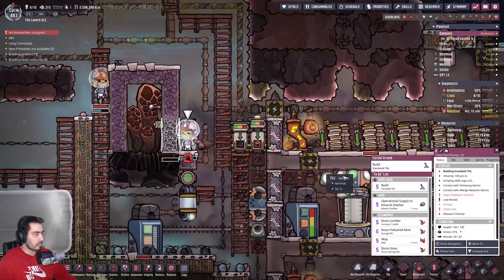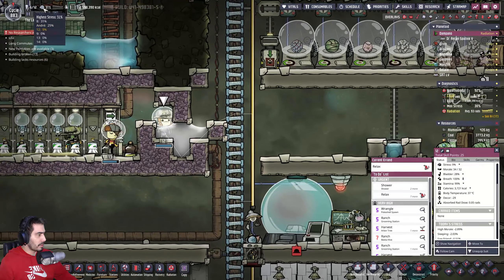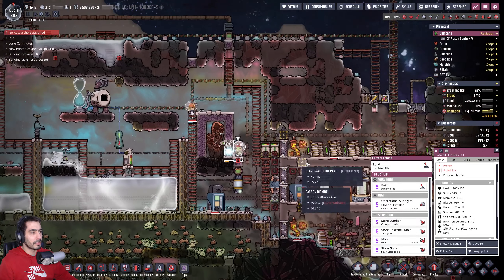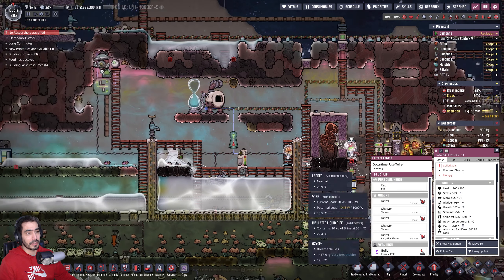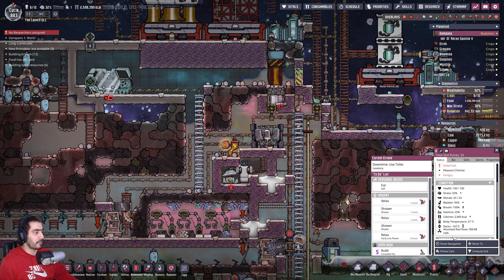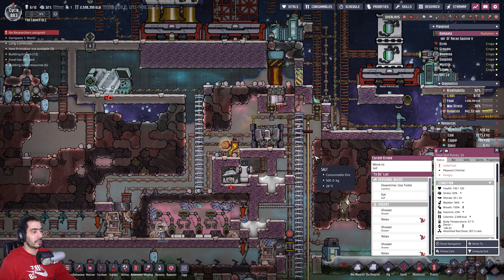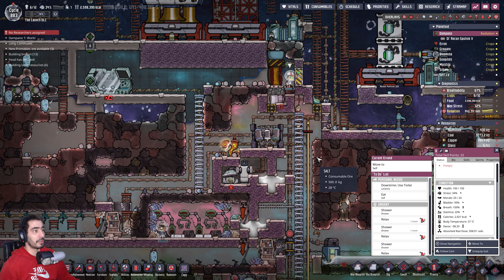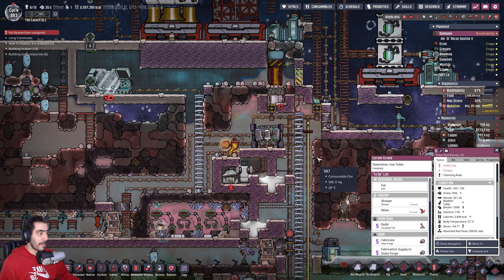Let's check stress. We have 306, 243, 0, 8, 0, 0. I just don't get it. I'm going to send him here just to see if he showers, since he has 307 rads. He doesn't shower. I don't know why.